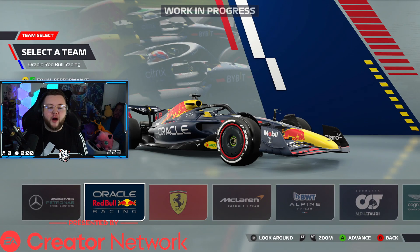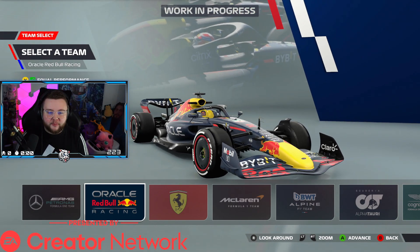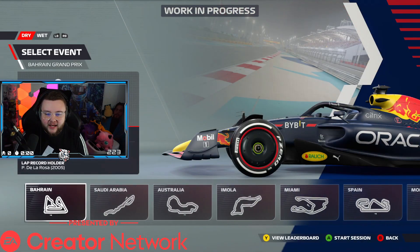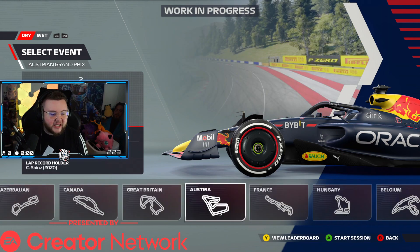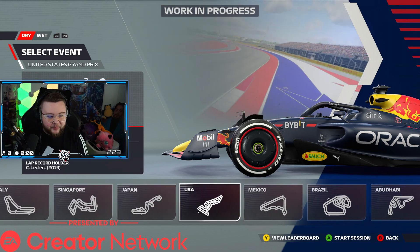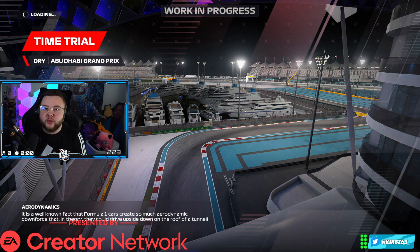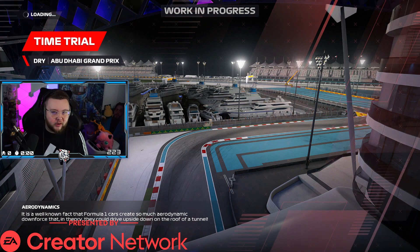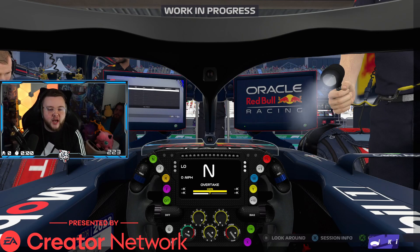And today, ladies and gentlemen, we are going to be starting in the World Champions car — the brand new Red Bull Oracle car. We're going to take Max Verstappen's Red Bull all the way back to the updated version of Abu Dhabi and show you guys how the circuit looks now that it has changed in the game, and hopefully do some justice and wrap up a good lap as well. I've done a little bit of practice here and we've had this build for a little bit, so a massive thank you to EA Sports for that.